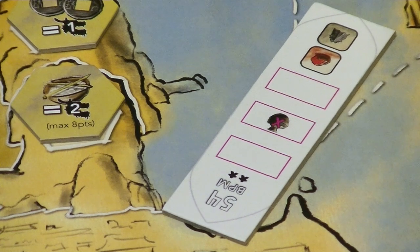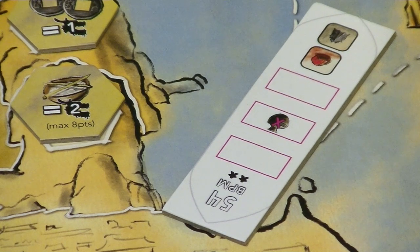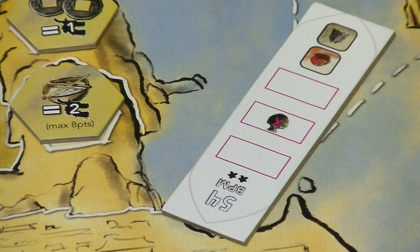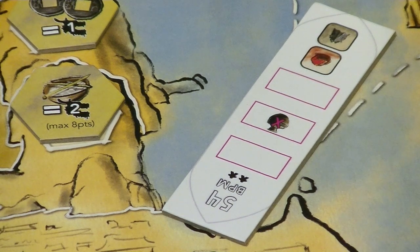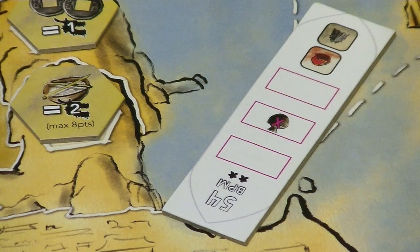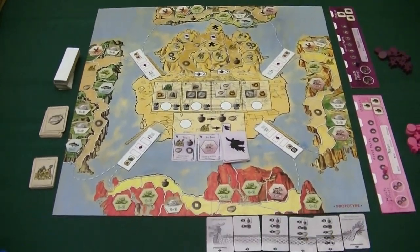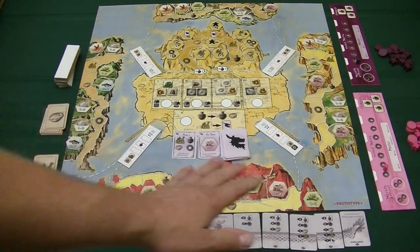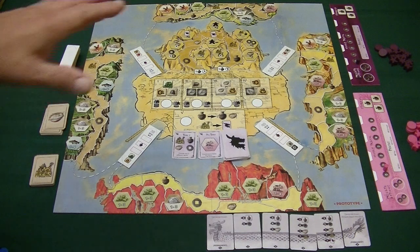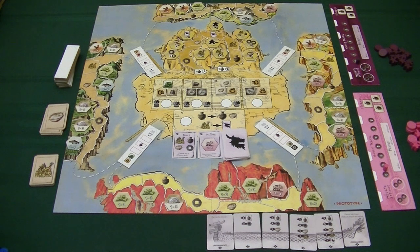There are little marks showing two meeples, meaning two people are required on there before the boat sails — a little bit like the game Imhotep. As we set up the game, all the different farm hex tiles have been randomly placed, so each game is going to be different. The wisdom tiles have also been mixed up and randomly placed, so each game is going to have a different feel, offering replayability.